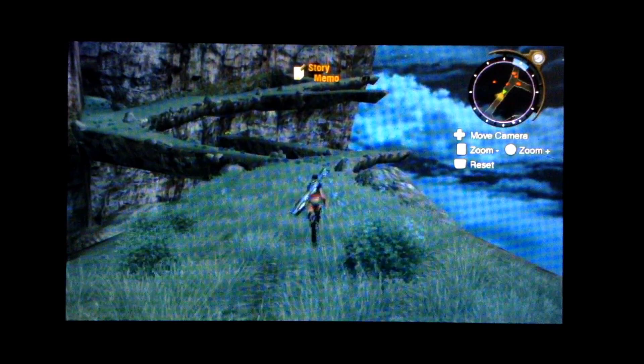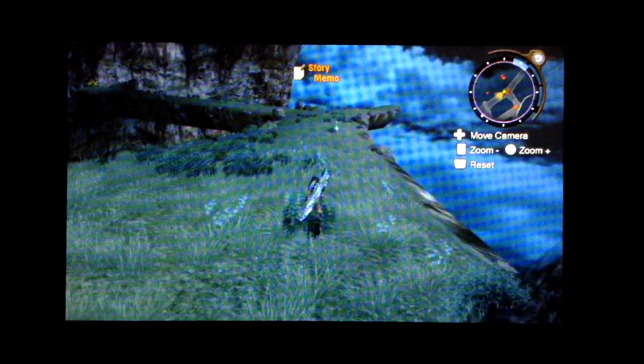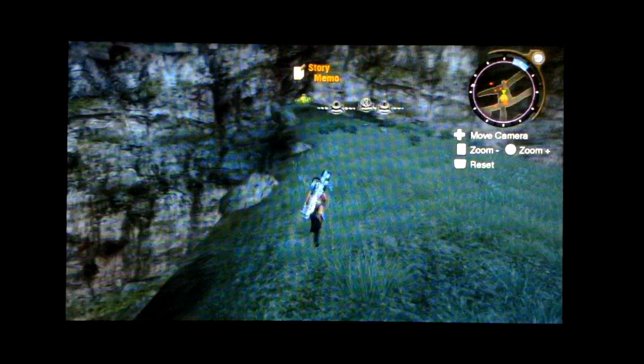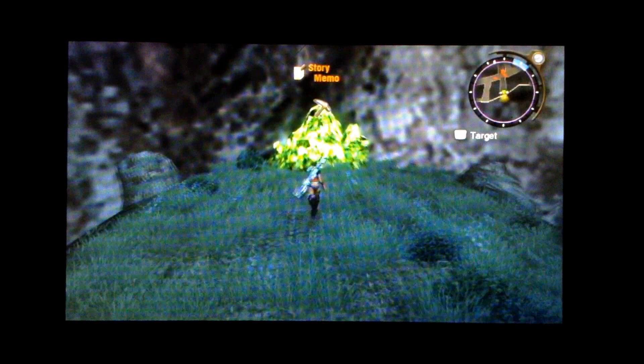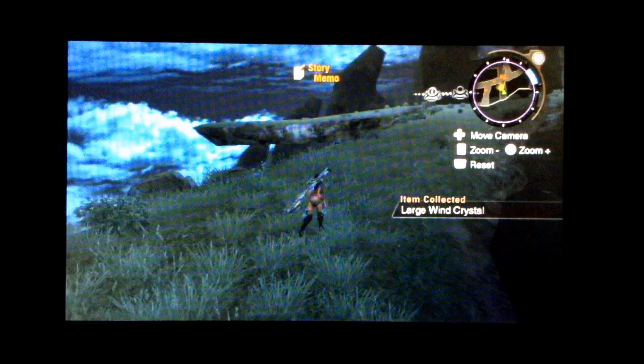This path is basically just a bunch of branching pathways that kind of arch across here. There are a couple of Eastergroves deposits — there's a wind deposit over there. I'll grab some crystals. These are rank 2 crystals, by the way.